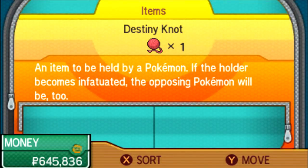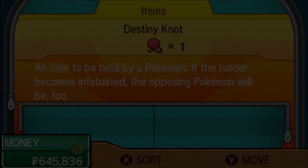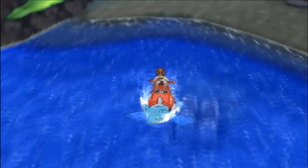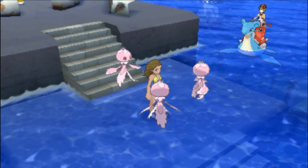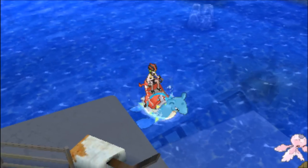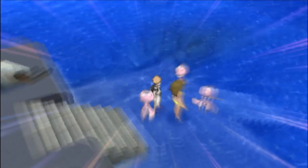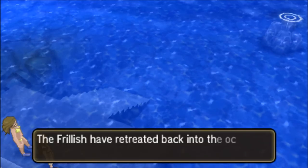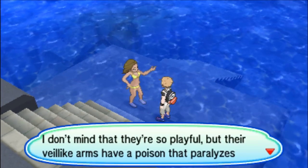Next up, the Destiny Knot. The Destiny Knot is amazing in Pokémon breeding because, when held by a Pokémon in the Day Care Center, it allows the offspring to inherit 5 out of the 12 individual values, or IVs, from the two parent Pokémon. You can get a Destiny Knot by flying to Tapu Village, going down to Route 14, and surfing through the ocean on your Ride Pokémon. You'll find a woman being attacked by Frillish — rescue her by defeating one of them in battle, and the others will flee. She will then reward you with the Destiny Knot.